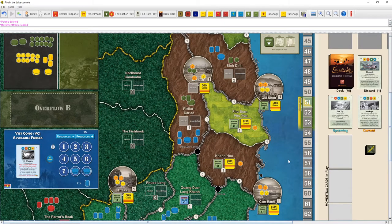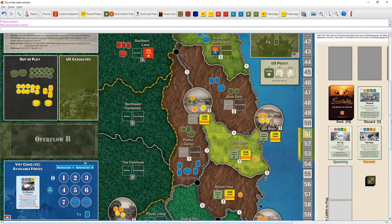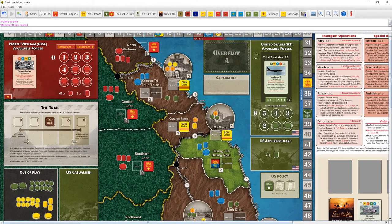Back at it again — Fire in the Lake, Vassal playthrough. Last turn we did the introduction, talked about what the game is doing, a little about the factions, and we got through about 1.5 cards, covering three of the factions' turn orders.